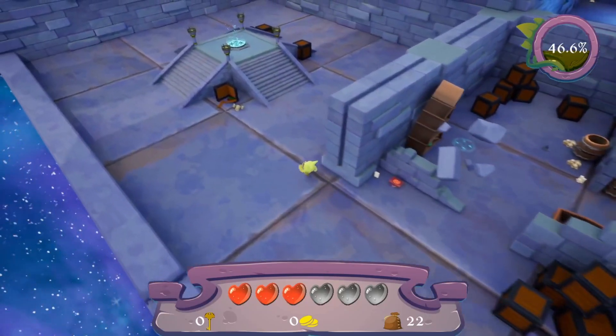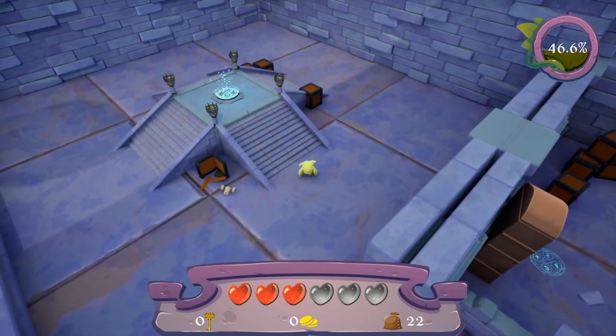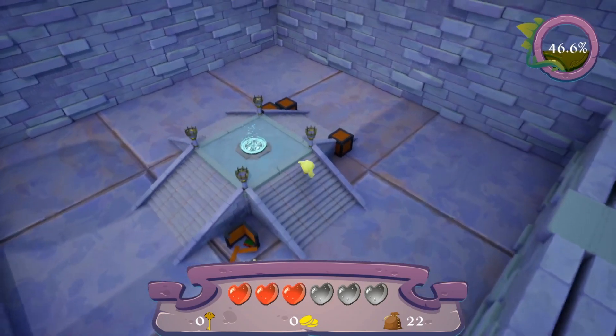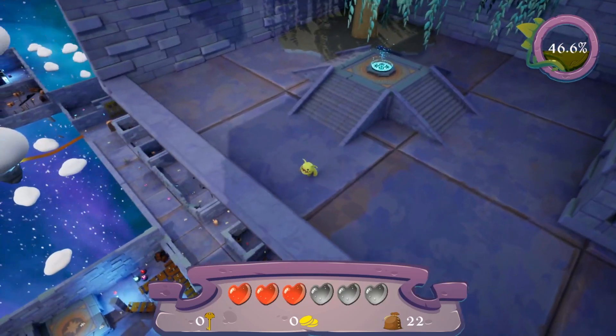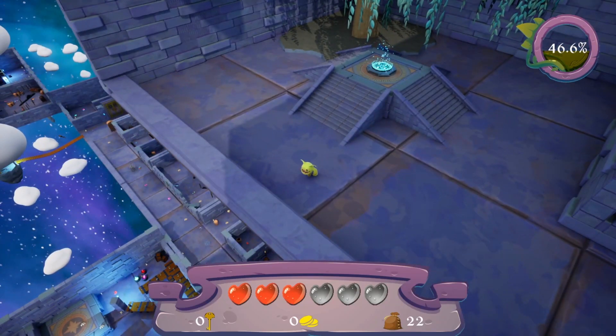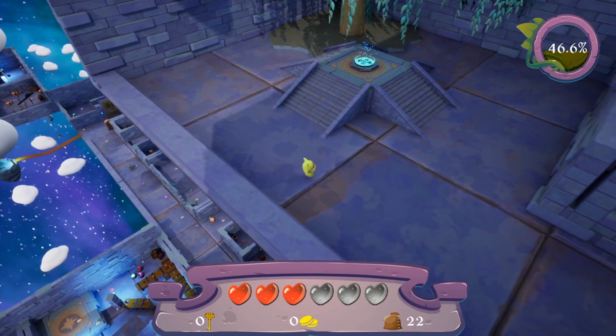The joys of working with simulated physics, I suppose. You can go to the next island, and you can actually see the stuff happening below — the patrols and everything else.